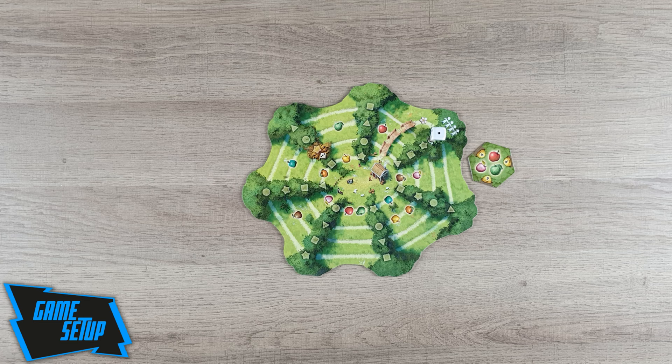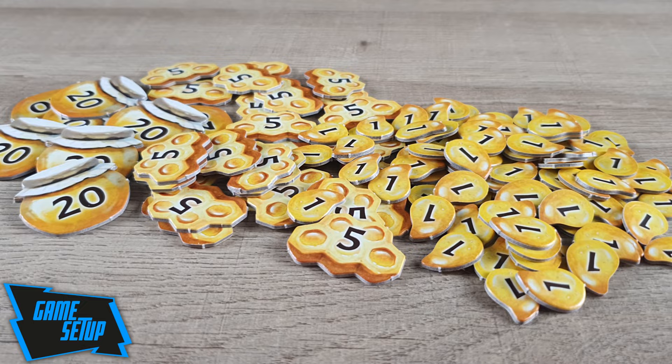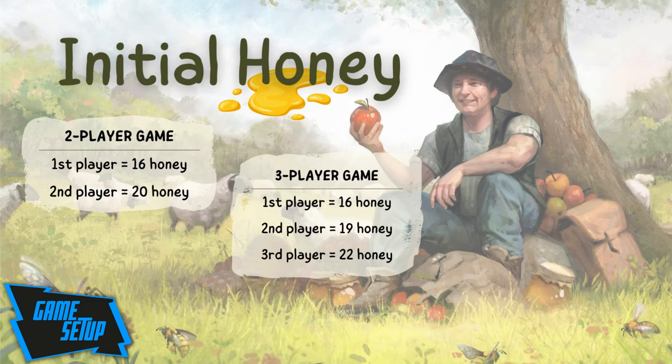From this supply, place 2 tiles showing their tree side in each of the 7 spaces next to the rows of trees from the harvest board. Spread the honey chips on the side of the play area to create a supply. Then take one of the orchard boards and place it in front of you with the A side up. Each player will receive a different number of initial honey depending on the number of players. Check the following tables to know how many you will receive.